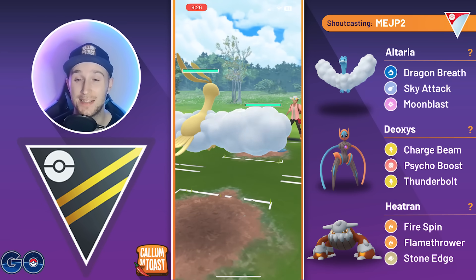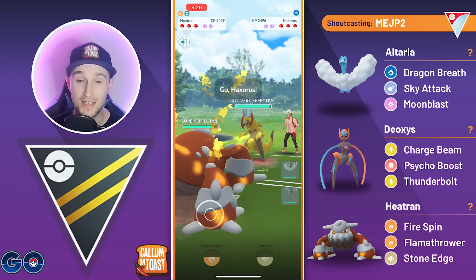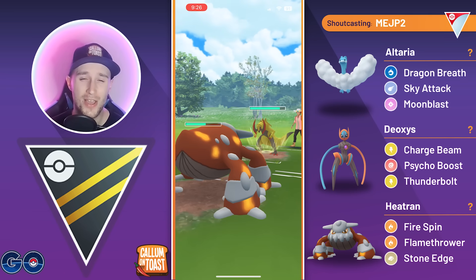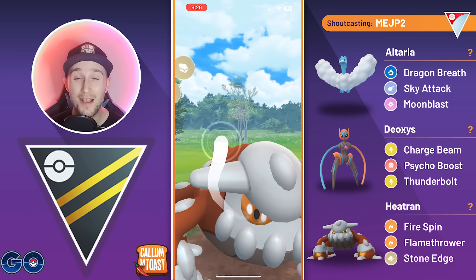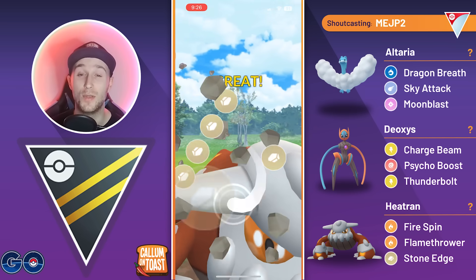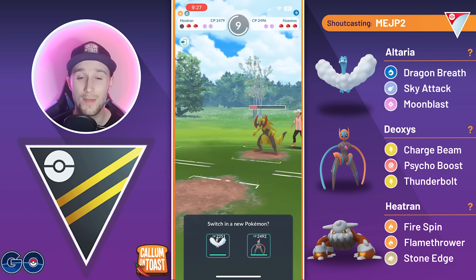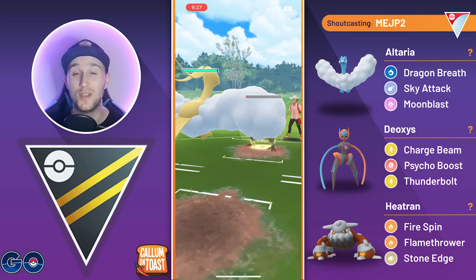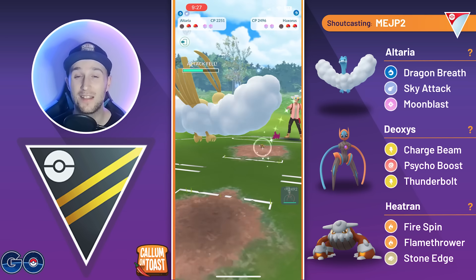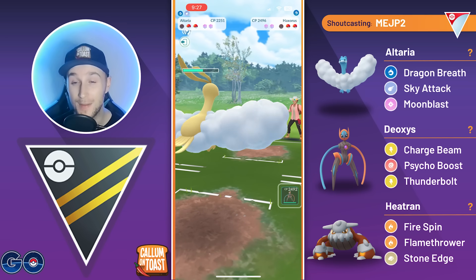Into the next game, Walrein in the lead — an awful matchup. We save swap into Heatran, and the opponent comes in with Haxorus. This should be a Breaking Swipe, so we'll live it and get off a Stone Edge. The opponent lets the Stone Edge go through, which is nice, so now we can bring in Altaria. We tank one Breaking Swipe — not too much damage since Altaria is very bulky — and Dragon Breath farms them down. Breaking Swipe did about 30% of our health, so we immediately swap into Speed Form Deoxys.